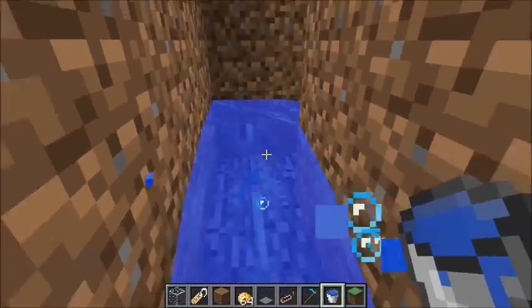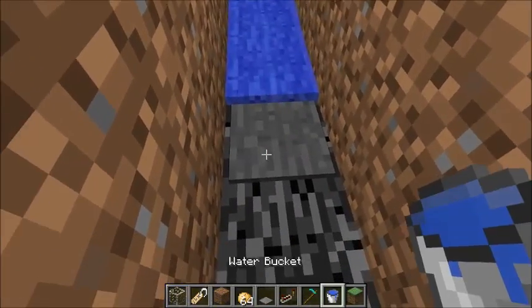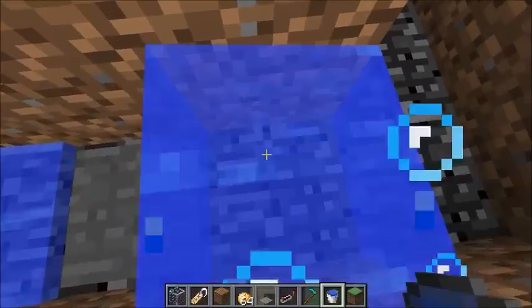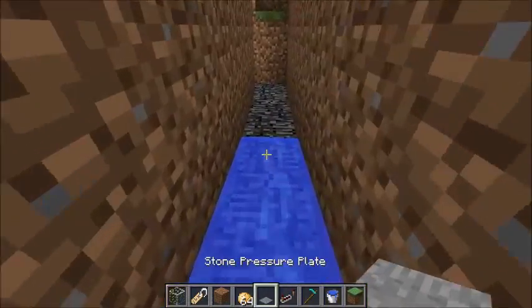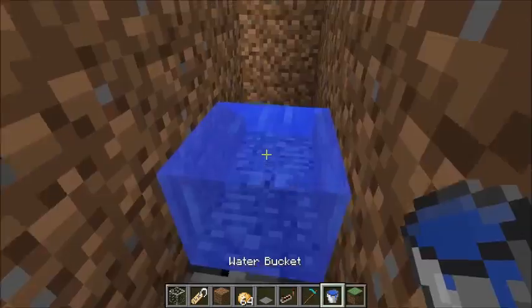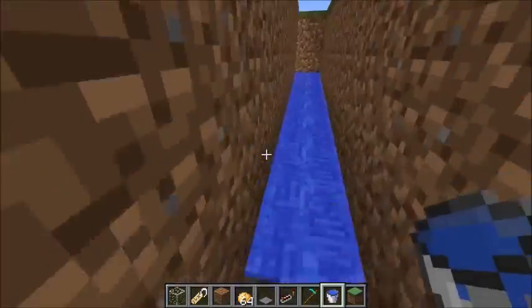Place your water streams in — we'll be adding the villagers last. You can use pressure plates, open fence gates, signs, or whatever for the water-blocking things. Just as long as they can block the water and not block mobs.